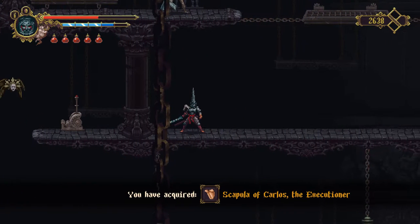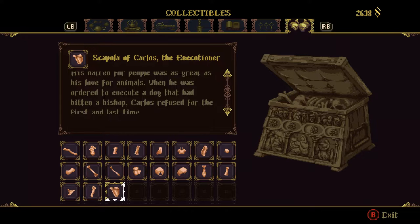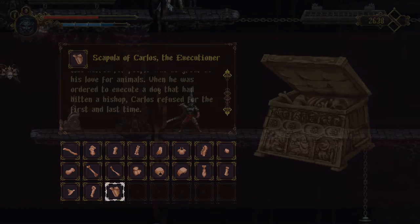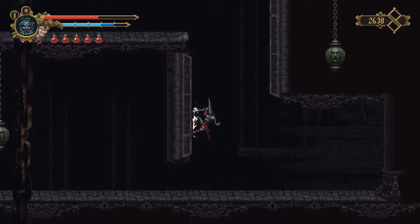The Scapula of Carlos, the Executioner. His hatred for people was as great as his love for animals. When he was ordered to execute a dog that had bitten a bishop, Carlos refused for the first and last time. Let's continue down.